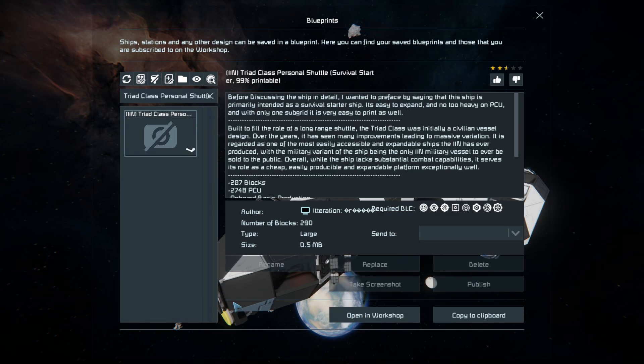Pressing F10 and finding the spawn menu, the Triad Class Personal Shuttle is 290 large blocks using a couple of DLC packs. As noted, it's primarily intended for survival mode as a starter ship — it's very easy to expand, not too heavy on the PCU, and very easy to print out if you want to build it in survival mode rather than spawning it in from the start.